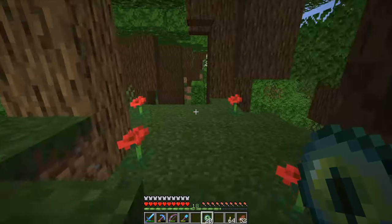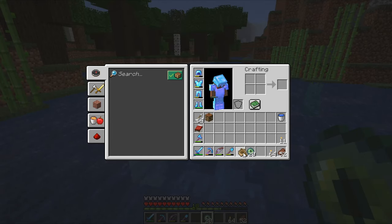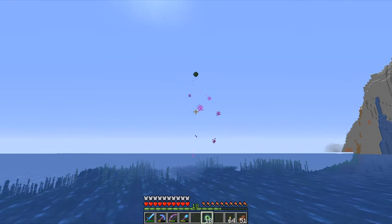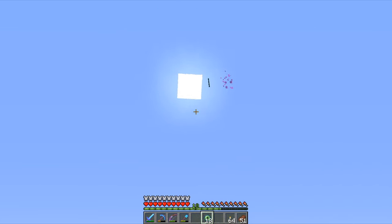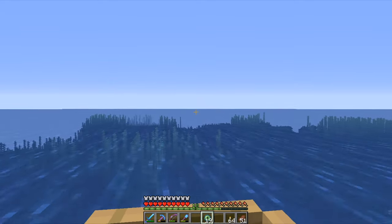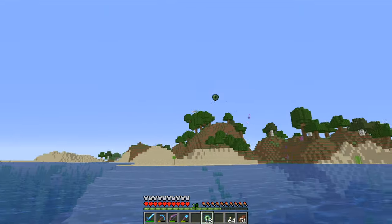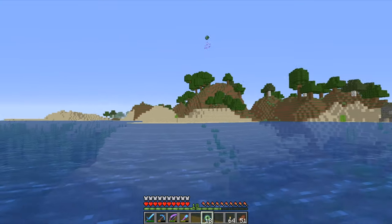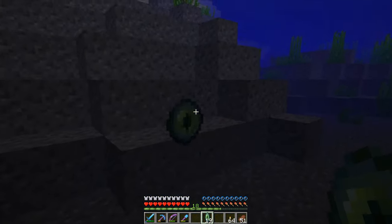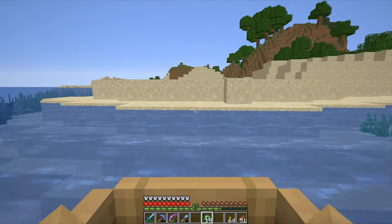Just travel a few hundred blocks in one direction. When you see the Eye of Ender change direction, you know you are close to the stronghold. So we go a few hundred blocks from our spot and throw the Eye of Ender again — it's still going in the same direction and it didn't break. We continue until the Eye changes direction, and I believe it just changed direction, so we are really close.